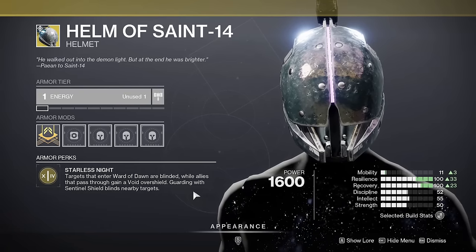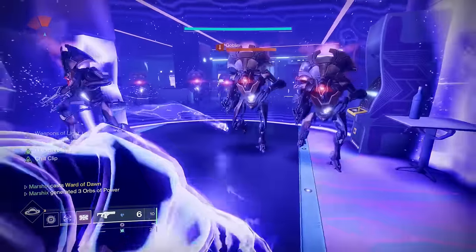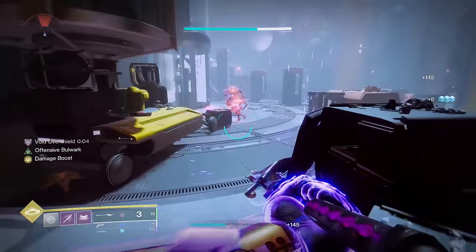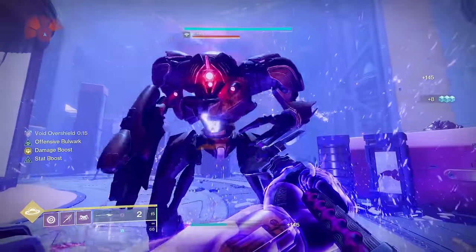Helm of Saint 14 gives you an overshield whenever you enter your bubble super, and it blinds any enemies who enter your bubble. But this doesn't just work with the super — it also works with the Jello Bubble from Edge of Action. Enemies still get blinded and you have extra protection.